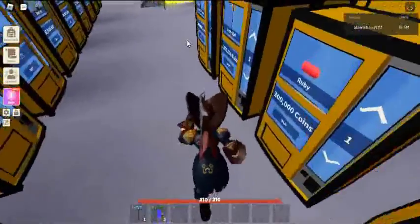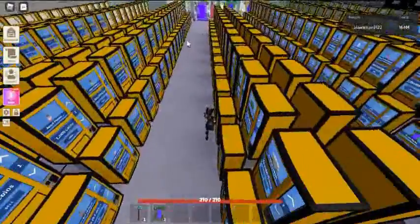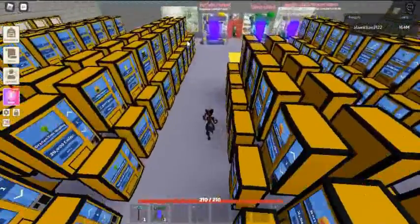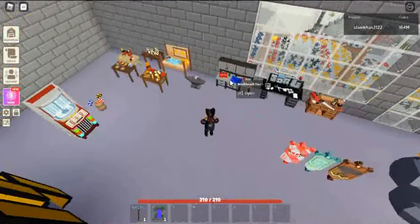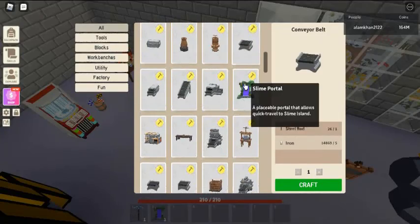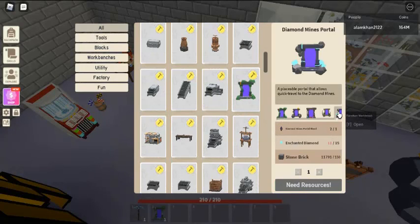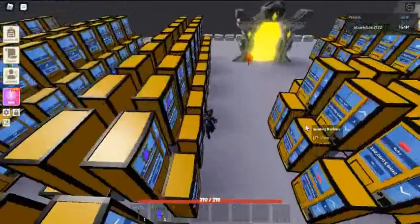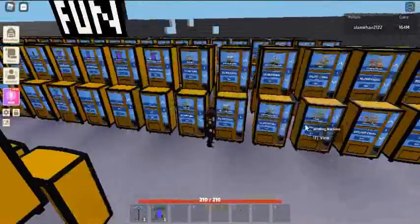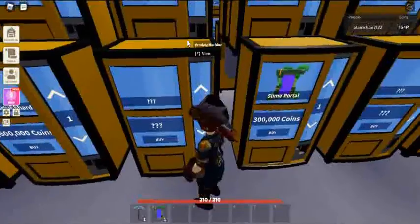Diamond Mines Portal. Diamond Mines Portals are blocks that allow players to travel to the Diamond Mines without having to travel to Bafaka Island first. Traveling: when a player touches the purple center of the portal, they will be teleported to the Diamond Mines, if their combat level is at or above 46. Otherwise, a UI element will pop up telling them they do not have a high enough combat level.